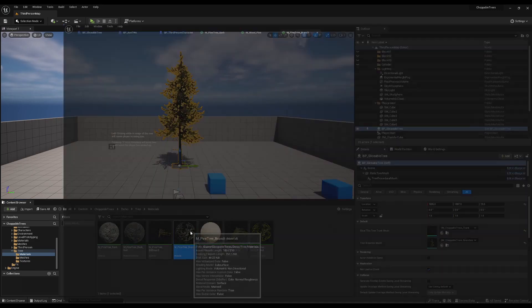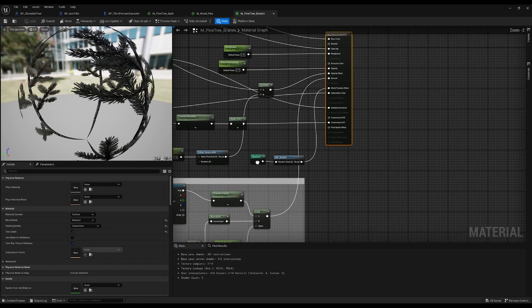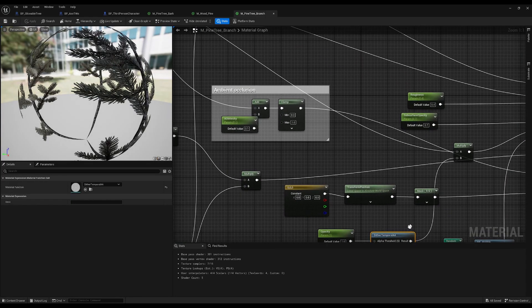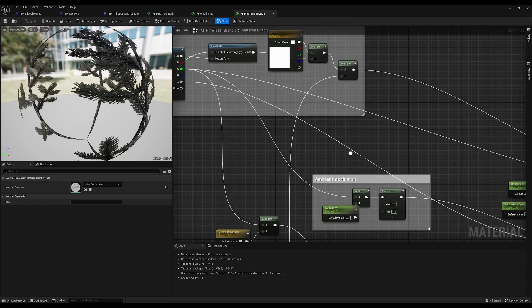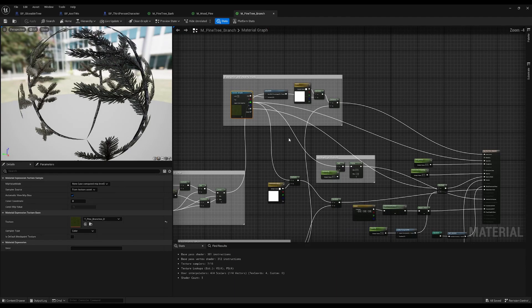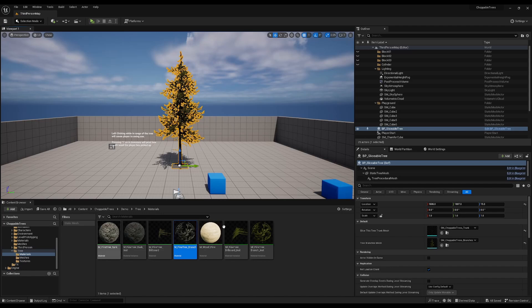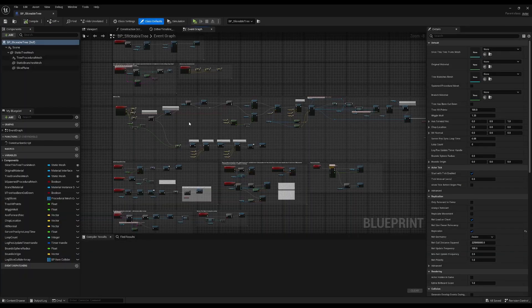If you're doing a custom tree mesh, make sure you update the materials if you want the wobble effect. The tree branch also has a dither material function — the Dither Temporal AA — you just multiply that by the tree color. It's a bit of a tangled mess, but those are the materials overview. If you're trying to do this on your own without buying an asset, good luck, godspeed, and may the force be with you.